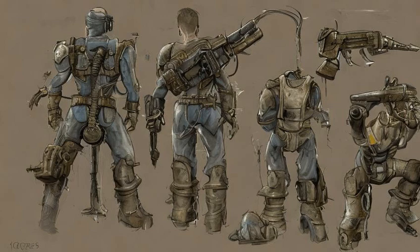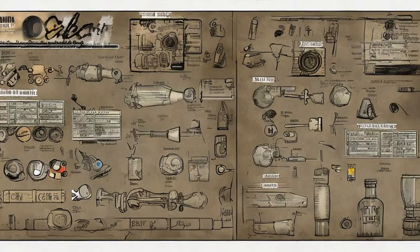However, a weapon cannot be built with a higher starting condition than 100%. For the bottle cap mine and nuka grenade, additional schematics allow more items to be crafted from a single set of components instead — one additional item per set of schematics for each set of components.